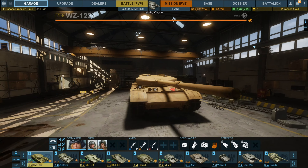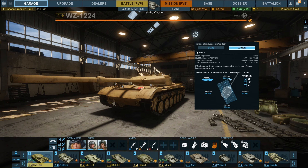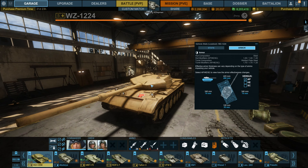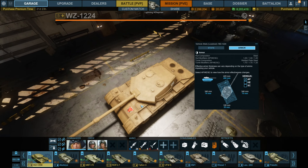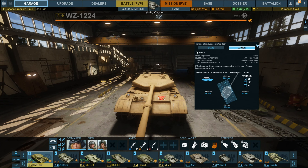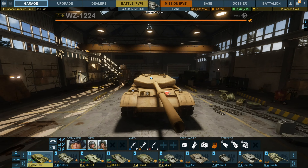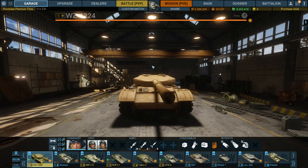You can get it from the Zhang dealer. I really enjoy this tank. You've got 425mm of armour on the front of that turret, 280 on the front of the hull, and look how it's sloped as well — that's pretty impressive. You're not going to penetrate the front of that turret in another tier 5. You can penetrate these little cupolas, but you're not going to do full damage. I've penetrated them in my WZ and done about 110 to 120 damage.